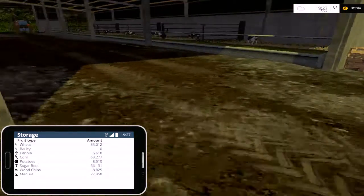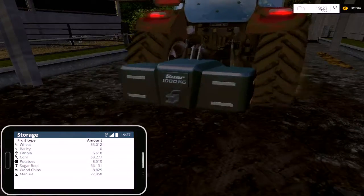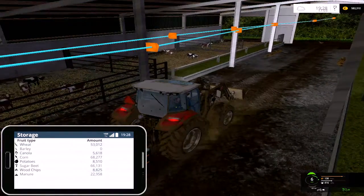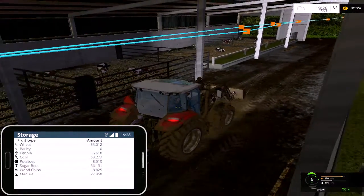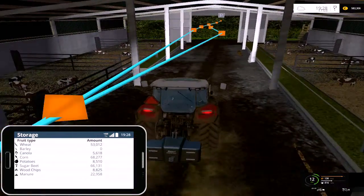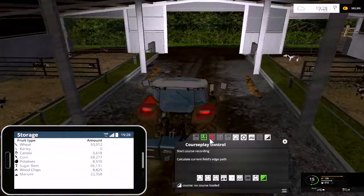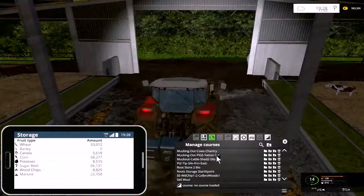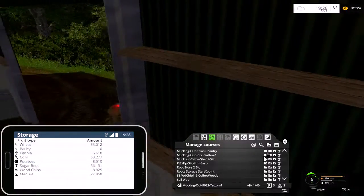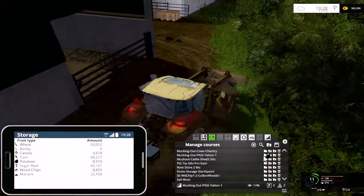It looks like he's actually stopped — there was only one shovel load. He's coming back again but he had to go right far in. He's only got one thousand, eight sixteen. So I'll stop him there and take him on to the next job. We'll turn that course off and go on to mucking out the pigs. He's already got 816 on his shovel — on his silage fork, as it were.